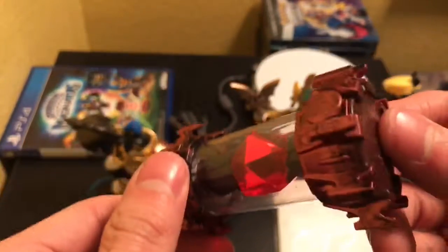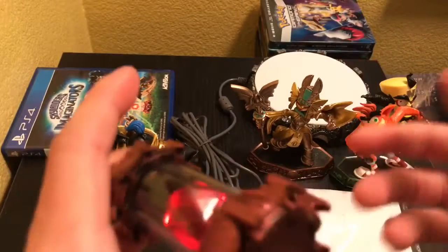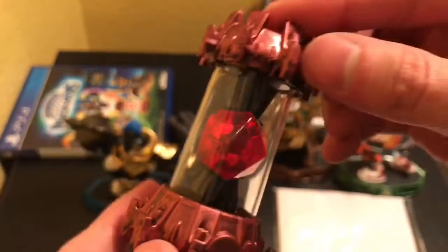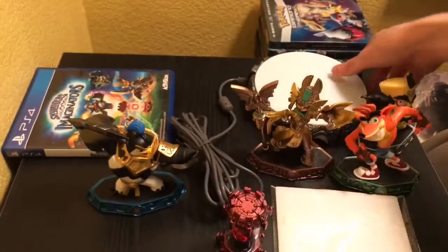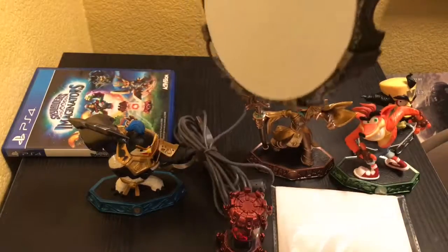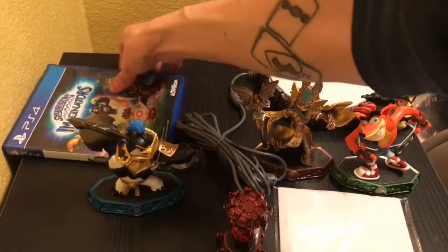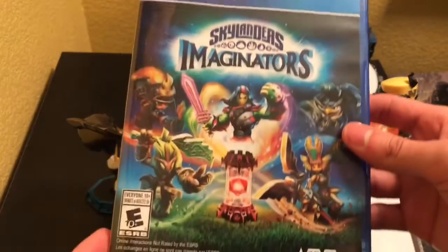And then we got these new things — Crystals. I think they look pretty cool. This one I might actually play a little longer, because you can actually create your own character, which is pretty cool. And the detail on this looks pretty nice. I like it. Not too bad. And then it comes with the — what is it called? — Magic Portal or Portal of Power or something.